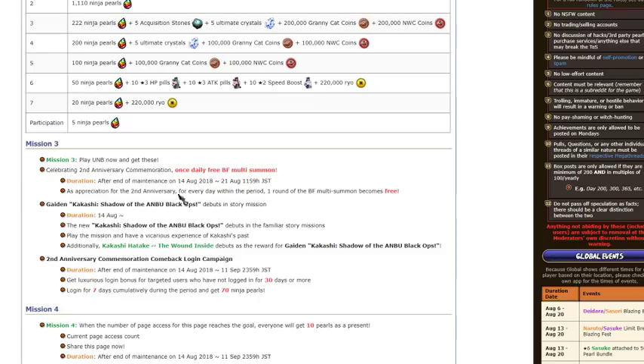Kakashi Gaiden Shadow of the Ambu Black Ops debuts in story. You can get this Kakashi, ultimate him and everything. He's a crazy unit — I already dropped a video on how you get him. In the next couple of days I'll be dropping a video talking about whether it's worth it to ultimate him and going over his stats and everything.